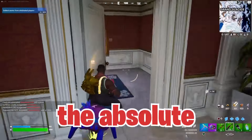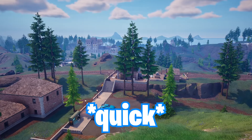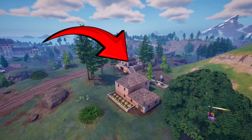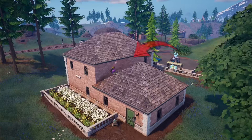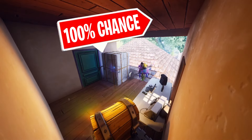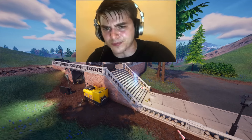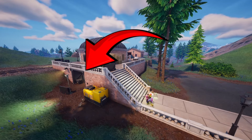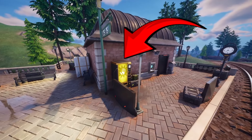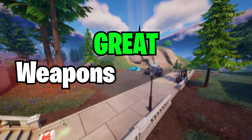Here's a quick bonus spot that works great for solos or duos. Land at the train station near Lavish Lair and break through this wall on the second floor. There is a guaranteed rare chest and a normal chest in this room, and after you loot, you can kill the AI to get inside the vault for another rare chest and more loot. It can also spawn a Midas vending machine and almost always spawns a car here, so you have great weapons and rotation.